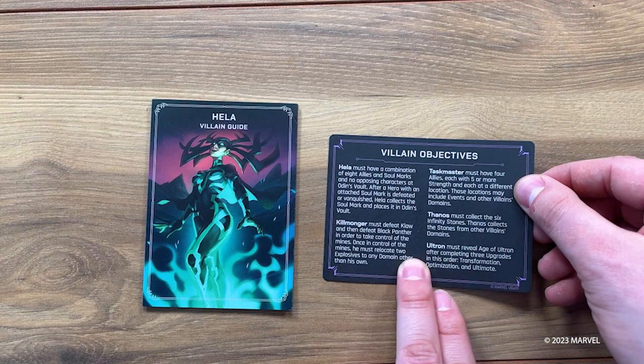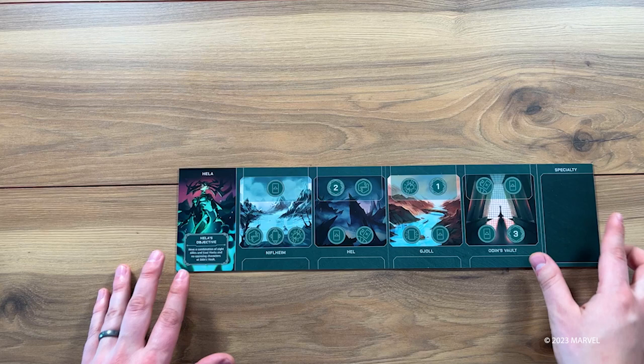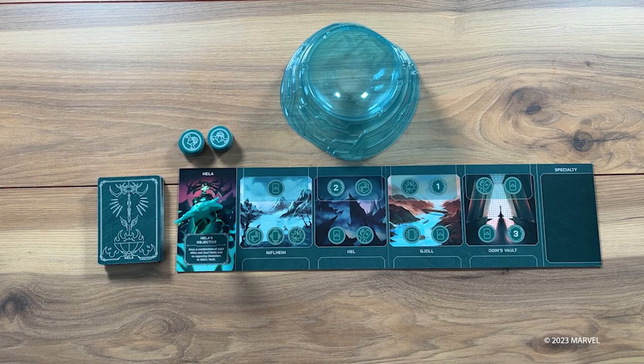Everyone's objectives and symbols used in the game can be found on the reference card. Set up your villain domain in front of you. Place your mover on your portrait and your shuffled villain deck to the left of your domain. Fill the vault with power and strength tokens and place it in the center of the table.